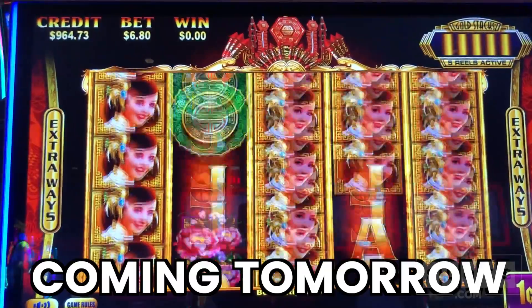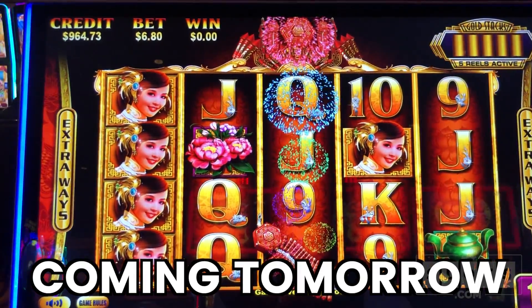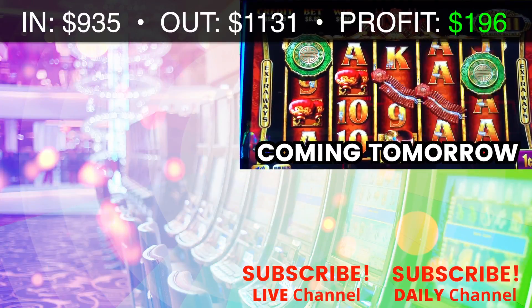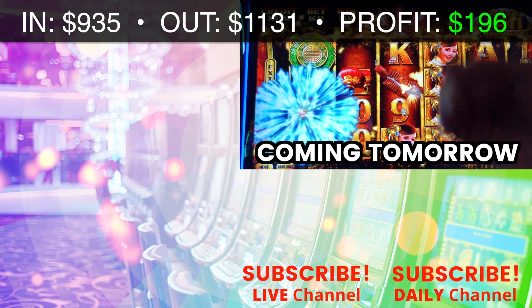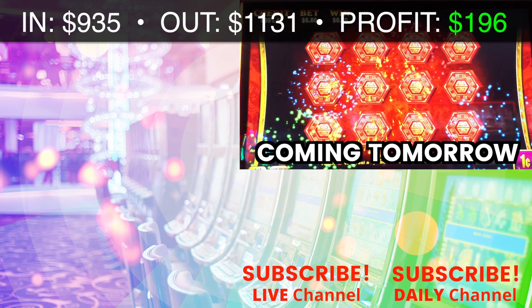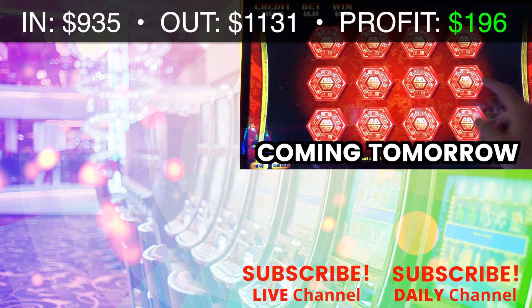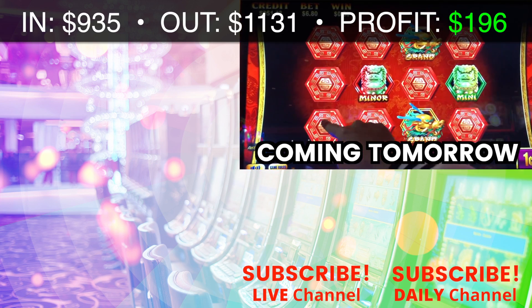Very random things — you guys get to see what I'm doing now. I can't control it guys, cannot control it. Hey, we're getting a progressive — firecrackers going off! We're winning between $22 and $9,600 — let's see how we do. Two rans, a mini and a minor.